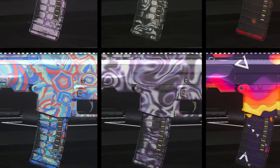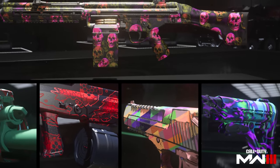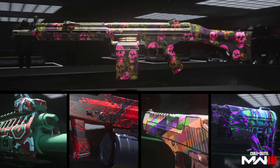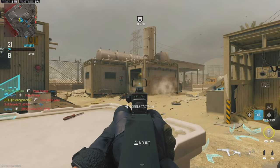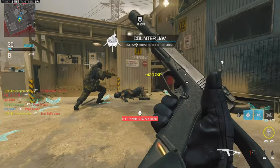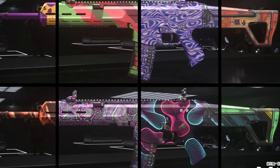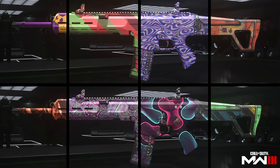For both multiplayer and zombies, there are different camo grinds for the Modern Warfare 2 and Modern Warfare 3 guns. If you already have MW2 camos, they will carry forward to this game and can be put on Modern Warfare 3 guns. This only applies to the base camos — the MW2 mastery camos will not be available on MW3 guns. Unfortunately, MW3 camos can only be put on MW3 guns, so you won't be able to see any of these new camos on the old MW2 guns.